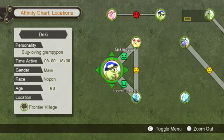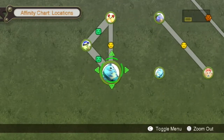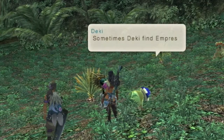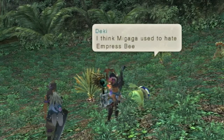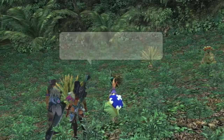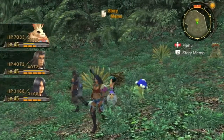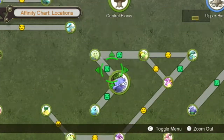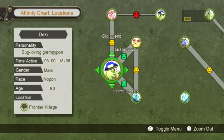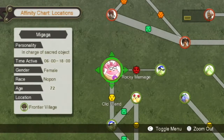We get an update to our affinity chart as well. You can see Insect Lovers now — they are up to green between Ababa and Decky. Sometimes Decky finds empress beetles around here. Magaga used to hate empress beetles — Magaga always treated me like a younger brother, but I always wanted to be more than a brother to Magaga. So we got a little more affinity between the two of them. There's Old Friend between Decky and Magaga — uh oh, Magaga's got a rocky marriage. Is Decky gonna make a move? We'll find out next time on As the Frontier Village Turns.